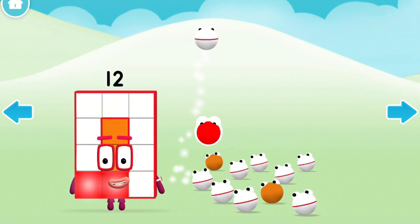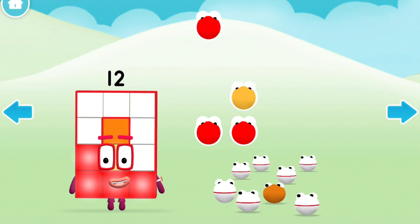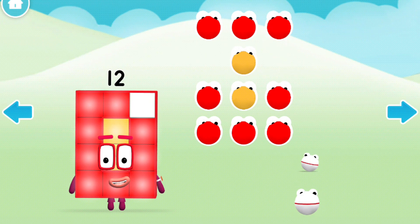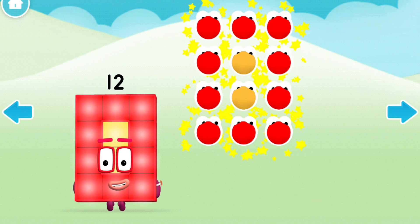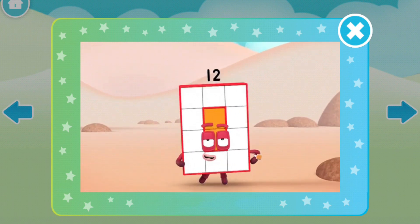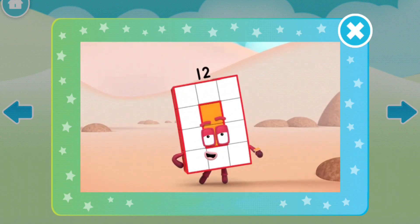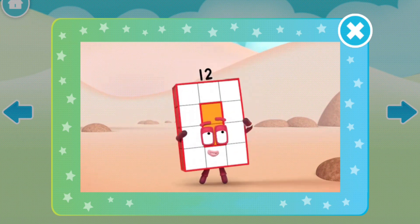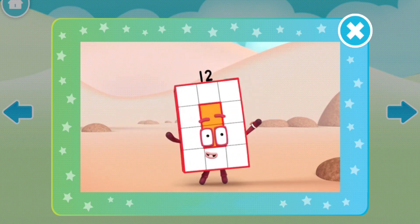One, two, three! Four! Five! Six! Seven! Eight! Nine! Ten! Eleven! Twelve! Phew! I'm rectangular twelve! I'm ten and two! I make arrays, that's what I do! When I put my blocks in columns and rows, I make an array and my rectangle goes like this! Uh-oh!